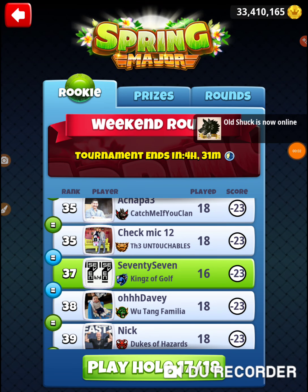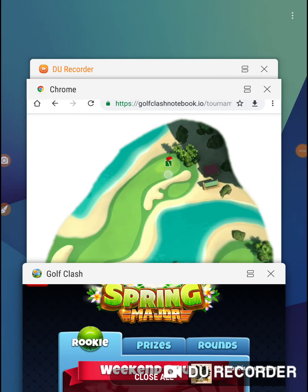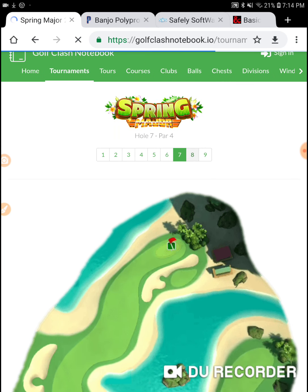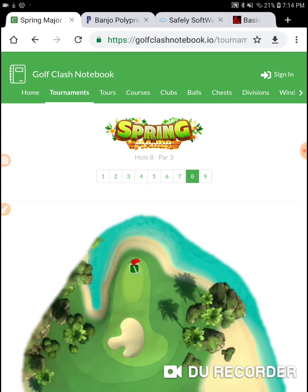I'm on hole number 17 of the 2019 Spring Major. Let's go to Golf Clash Notebook. I really need to pick up these last two holes — I need to get a hole in one and I need to get an albatross.